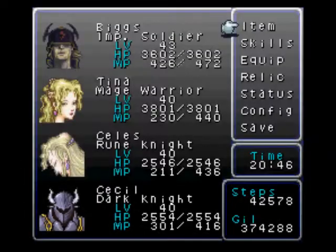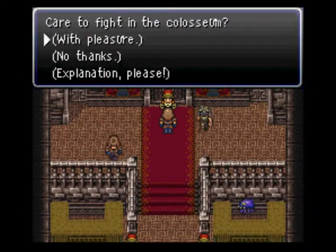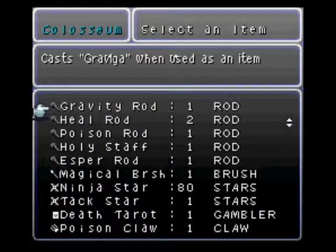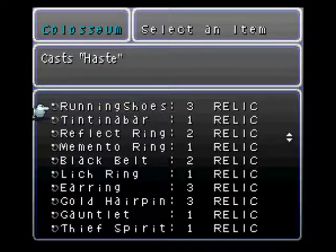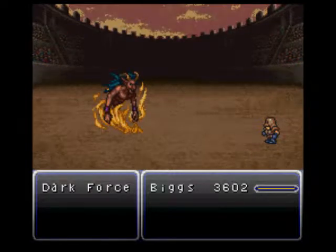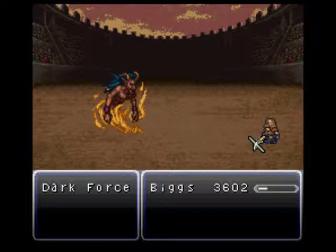I'm gonna use Biggs instead. Here's what I have equipped on Biggs — he's pretty much prepared for the Dark Force fight. Fire and Holy do the most damage to him. Biggs has the least propensity to use stupid moves, cause all the other characters use dumb moves — like they'll try to heal themselves. There's Biggs using Fire Beam. Come on, just physically attack the guy. I gave him the Red Cap to give him more hit points too.